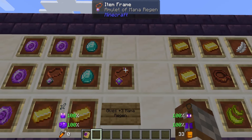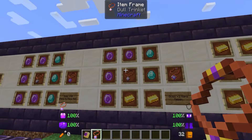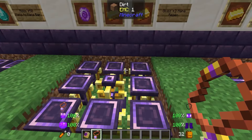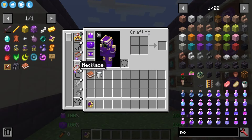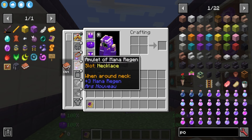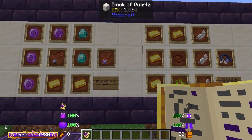Similarly, we have the amulet of mana regen. This requires a dull trinket, but this time with two diamonds, two gold, and four source gems in an enchanting apparatus, and this will give us plus three mana regen. Again, this goes in our bauble slot. We can have two amulets in this mod, and this will give us mana regen so we're going to be able to get our mana more quickly.